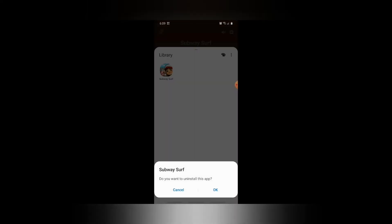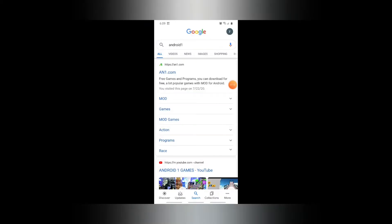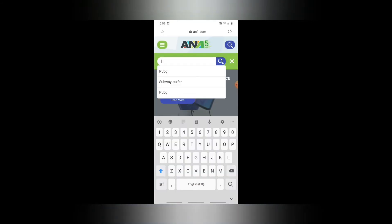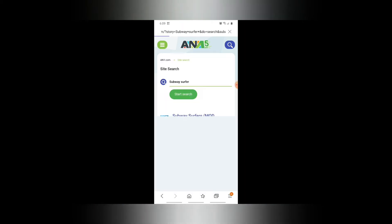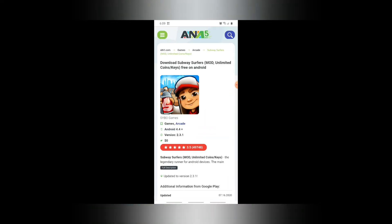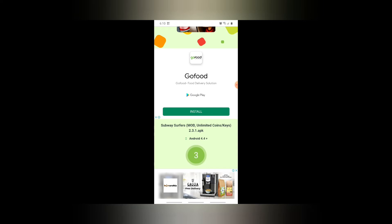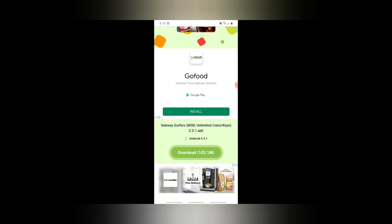If you want to try that other version, you need to uninstall your current one from the Play Store first. You should have Game Launcher or Play Games — just long press and uninstall. Then go to android1.com and search 'subway surf.' This version has a special feature I think you guys will be surprised by. I thought you could do it with the old one too, but you can only do it through the android1.com download.